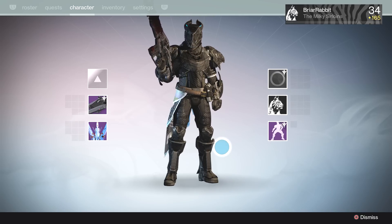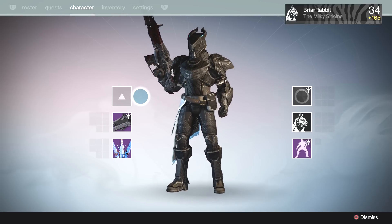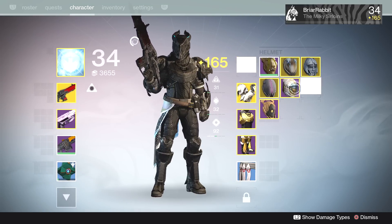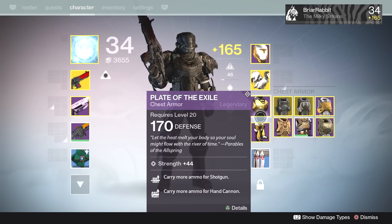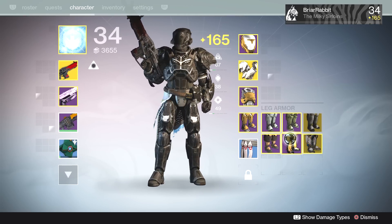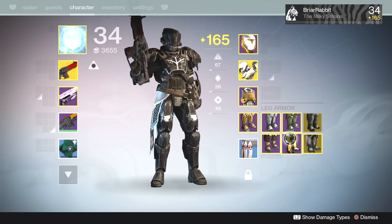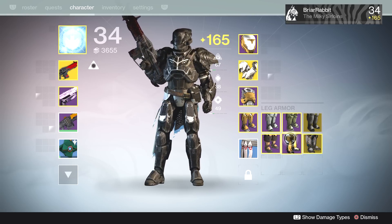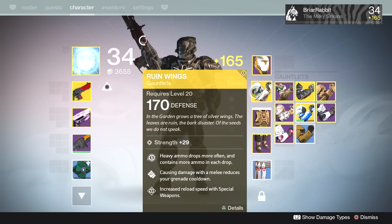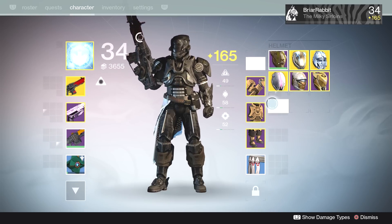I gotta say they look absolutely epic. I am absolutely in love with this shader — I think it looks phenomenal with every piece of gear I've tried it with. Let's go with full Iron Banner gear and see what we come up with. I really love this blacked-out look, it's kind of a charcoal, real dark gray, but it looks very, very good. It's the darkest armor I've seen in the game yet.